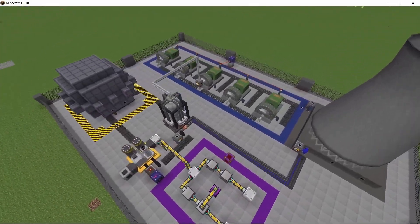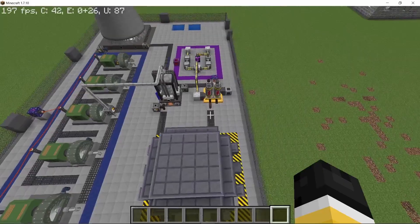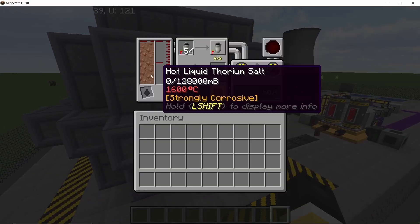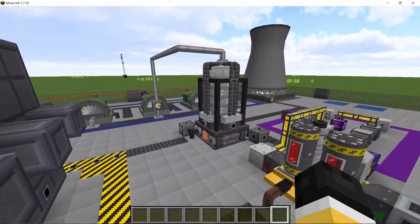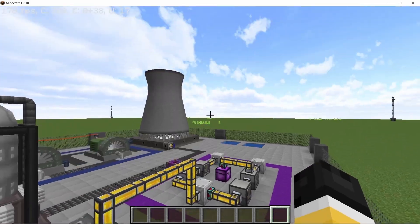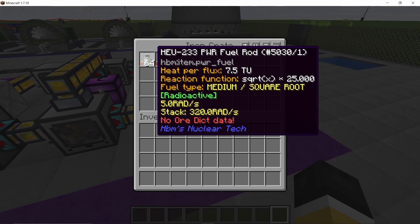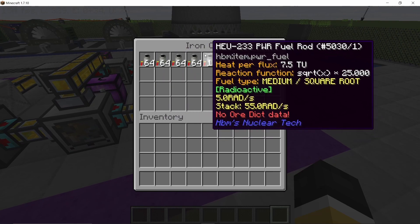Welcome back to the channel everyone. In this video I'm going to show you a pressurized water reactor for breeding uranium-233 fuel. This reactor uses thorium salt as its coolant, which when depleted and enriched again in a chemical plant gives uranium-233 as a byproduct — a fuel rod that can be used to power this reactor and also a bigger reactor, as you are going to get a lot of it.